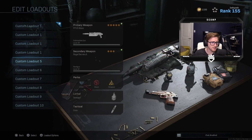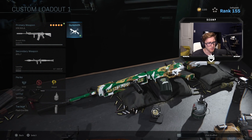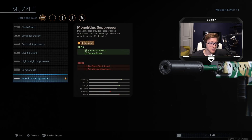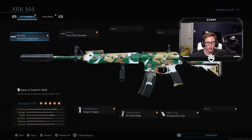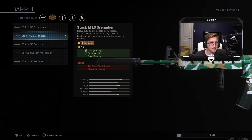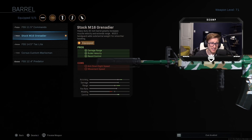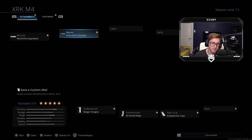We're going to go straight down to my M4 class because this is one of the ones that people really want to see. I use the XRK M4 variant because the iron sights are a little bit better — if you have that variant I highly recommend putting it on. Monolithic suppressor again — sound suppression and damage range, huge. Next the stock M16 grenadier barrel. In the barrel category you can also use the Corvus — they're both very similar. I just prefer the stock M16; it's a little bit better in my opinion, but it really comes down to preference. I would recommend the stock M16 or the Corvus, whichever one you prefer.